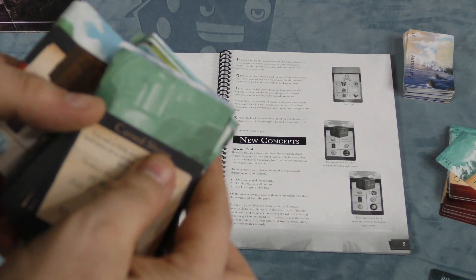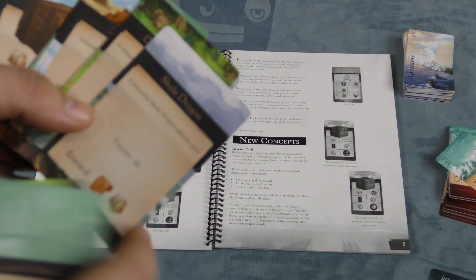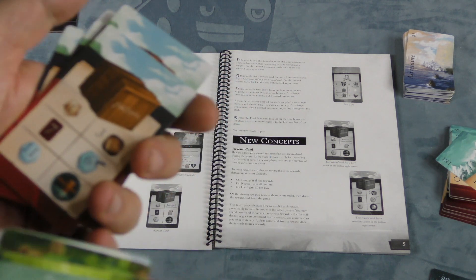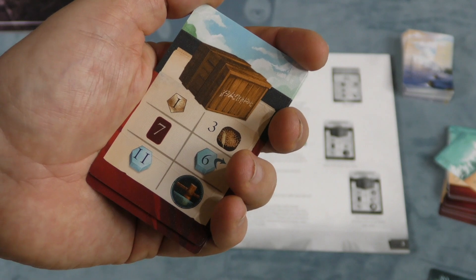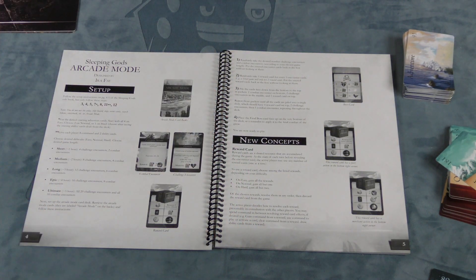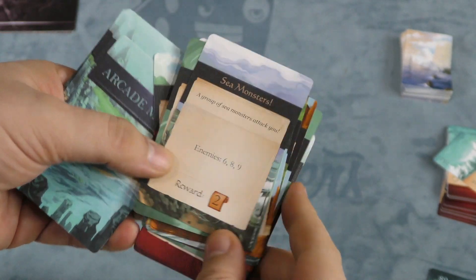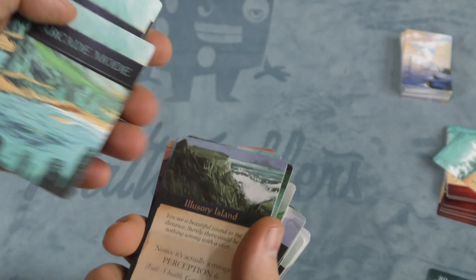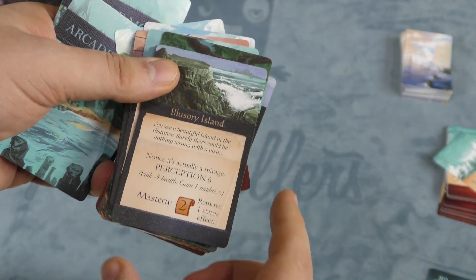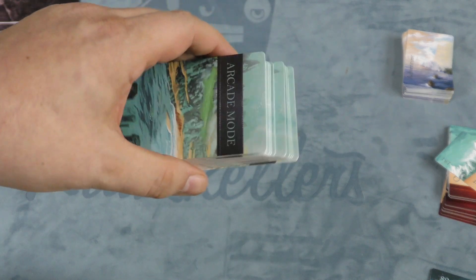You take this deck of arcade mode cards: you have challenge cards with typical challenges from the game, fighting cards where you fight specific enemies, combat cards, and reward cards where you get a number of rewards depending on how easy a mode you're playing on. You stack them in a very specific way and go through them. So you flip over a card — it's a reward card; you flip over sea monsters, enemies six, eight, nine; you flip over this and see a beautiful island in the distance and do a perception six. Instead of going through the book, you're going through a deck of cards. This is just another way to play the game that I imagine few people will do.